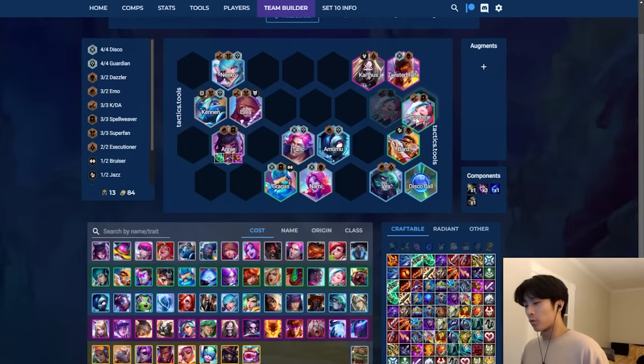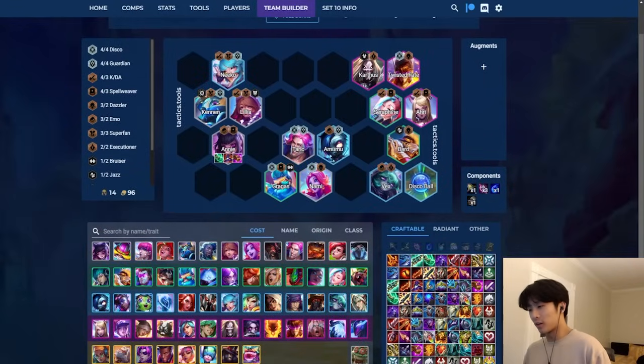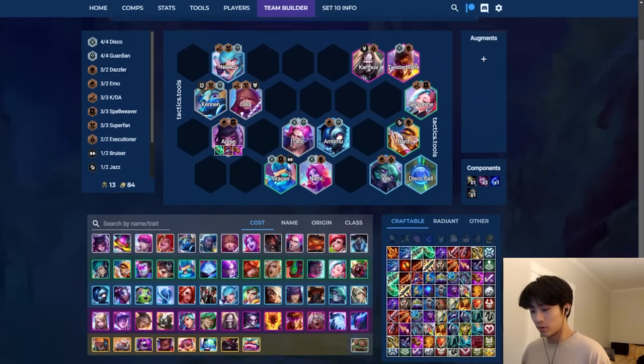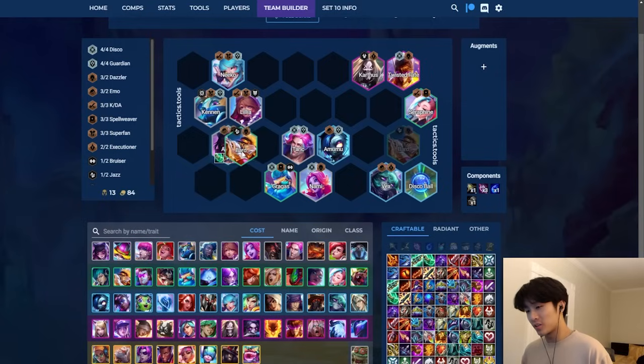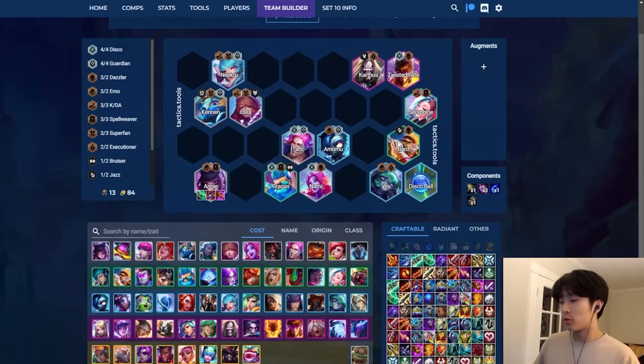Seraphine is strong in AOE damage and healing, and she makes up for her lack of single target with Ari - though getting to itemized Ari is kind of hard and deep into the game. Seraphine alone versus one-man army units like Yone has a tough matchup. You can also pivot into Bard - I don't really recommend it but if you natural a bunch of Bards along the way you can look to go into Bard: Superfan Bard-Kaisa, Bard re-roll.